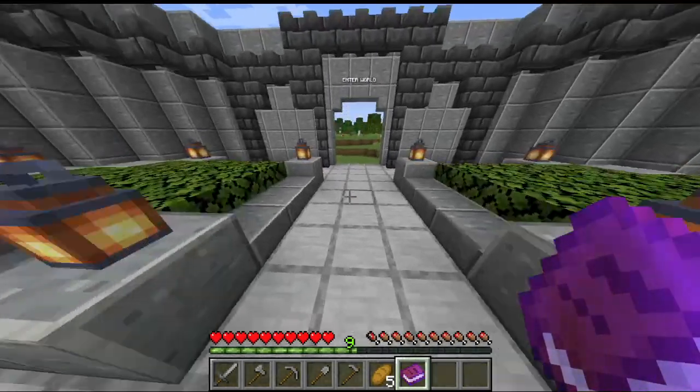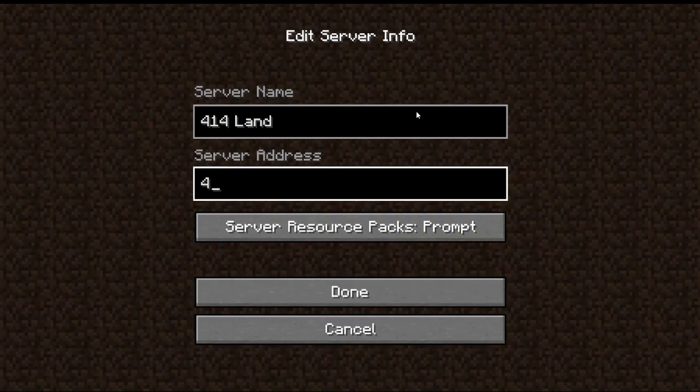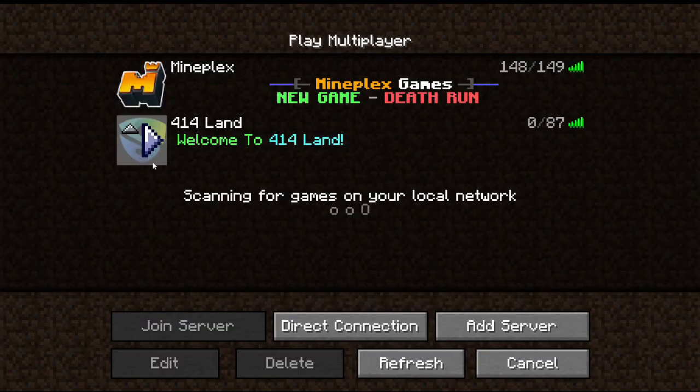So now, how do you join? If you are on Java it's pretty simple — all you need to know is the server address, which is 414lands.mc.gg. Go ahead and press Done, and then you can press Play whenever you'd like. The server is up all the time.